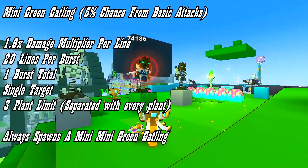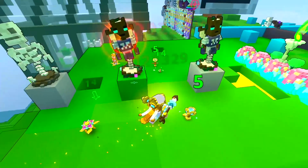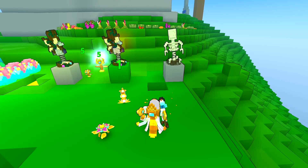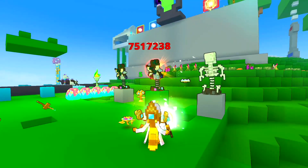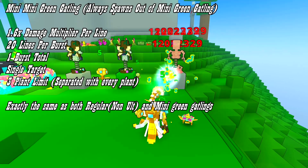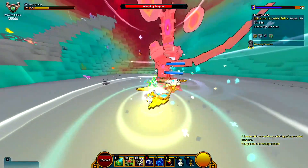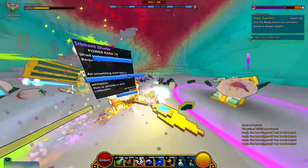It targets a random enemy single target and you can have up to a maximum of three plants at the same time, but it's separate from the regular green gatling — so you can have three regular green gatlings and three mini green gatlings simultaneously. When the mini green gatling does damage it will spawn a mini mini green gatling, and from my testing it will always spawn one mini mini green gatling guaranteed. This mini mini green gatling also has the same properties — 1.6x damage multiplier, 20 lines per burst, one burst total, three plant limit, single target. So you can have three regular green gatlings, three mini green gatlings, and three mini mini green gatlings all at the same time.